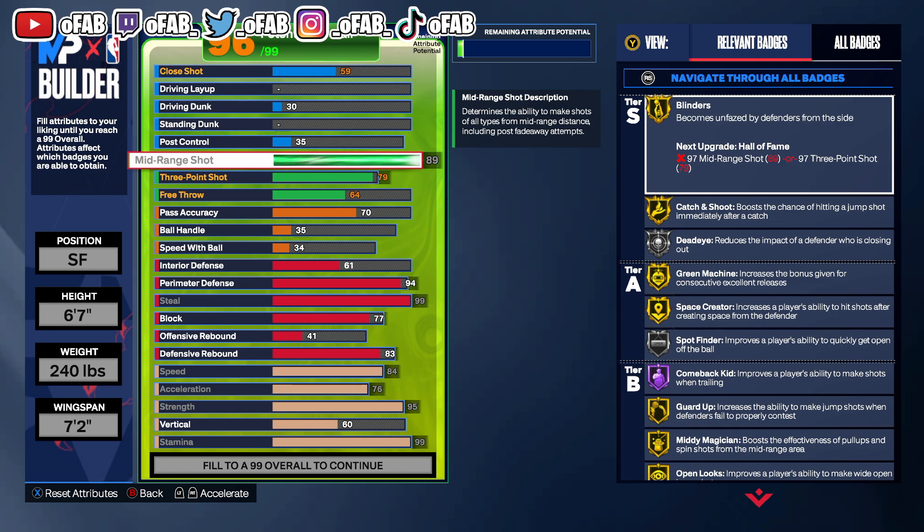Having a high mid range gives us the Tracy McGrady base — Tracy McGrady jump shot is the best jump shot in the game. So we get Tracy McGrady base with our high mid range and no guard can guard us. In comp or Pro-Am they're usually going to put a small forward with no defense on you, and if you know how to shoot the mid with your Gold Blinders, Gold Catch and Shoot, Gold Midi Magician, Gold Guard Up, you could be a free bucket for your team every time.